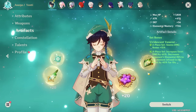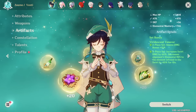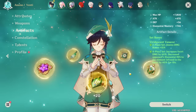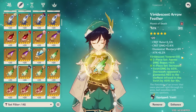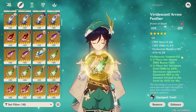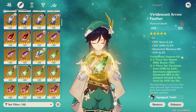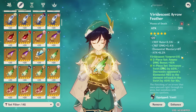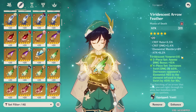Now let's talk about how to build Venti. The first thing I want to cover is the strength of building him elemental mastery versus going for a more crit-focused build. In general, elemental mastery is the more universal answer. Going EM on your Venti is really good, especially against multiple enemies when you can double-swirl them. Building elemental mastery increases your swirl damage, and Venti swirls a lot, so this is going to be the best option for most players.